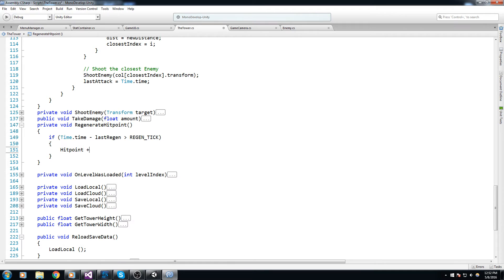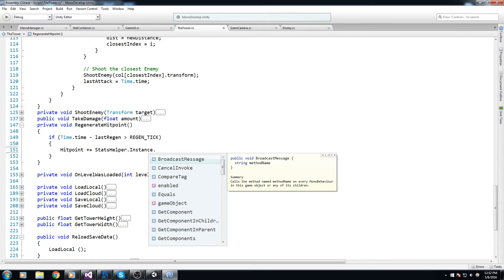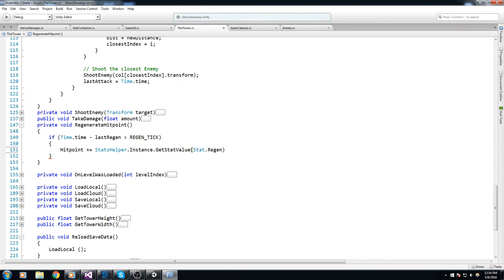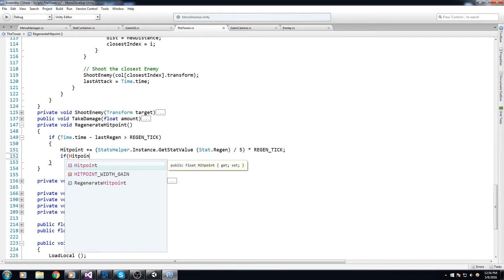Inside that condition, we say hitPoint plus-equals StatsHelper.instance.GetStatValue(Stat.Regen) — that's the regen every five seconds. So we divide by five, then multiply by regenTick, and wrap everything in parentheses. This way we get the correct amount of hit points every 0.5 seconds. Just below this, we make sure we don't go past the max hit point.